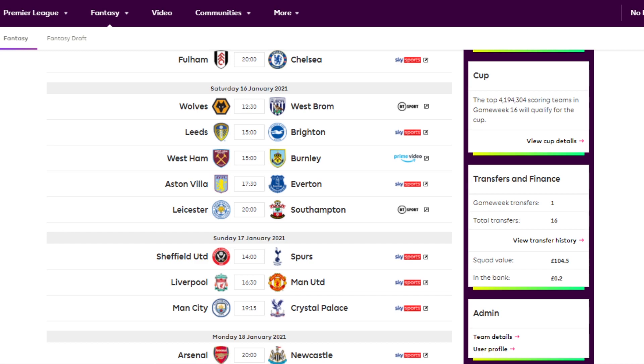West Bromwich Albion have Wolves away and West Ham away. Sam Allardyce is going to come in to replace Slaven Bilic. They were only two points off the drop zone. Most of West Brom's players, apart from maybe Pereira and Johnston, are bang average. I think Bilic did an amazing job getting them promoted in his first full season, but the decision was taken beforehand and he's gone. At the moment, I wouldn't go near West Brom players.